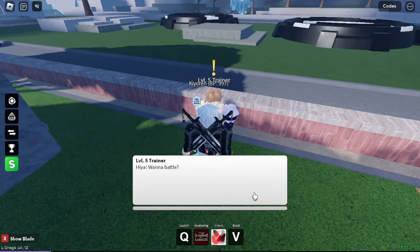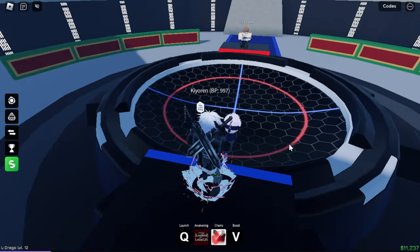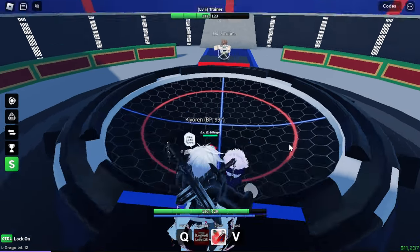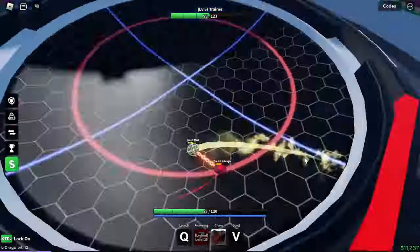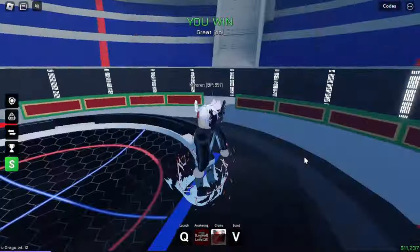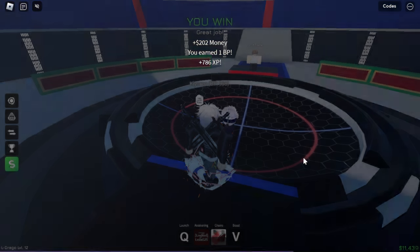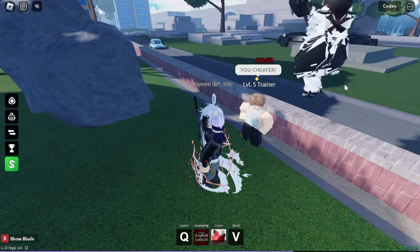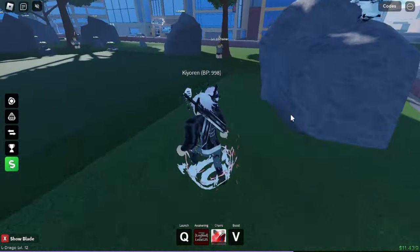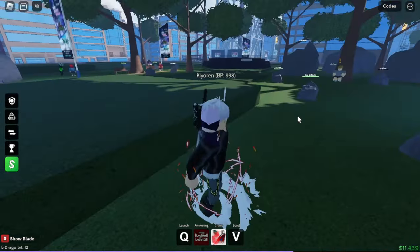Okay the trainer's off cooldown again, let's try this one more time. I'm confident I got him this time. I'm gonna go into my boost straight away. Press R - yes - so now he's confused. Come on, yes! Let me press boost - yes! Oh you win! We finally won against him! Wait what? 'You cheater?' Ain't nobody cheated sir. I'm definitely happy that I beat him, but can we do the level 10 trainers? That's the question.